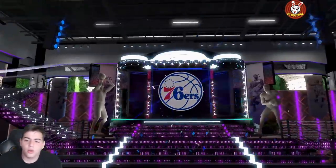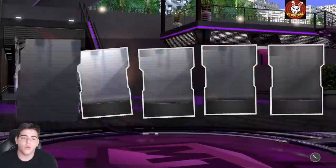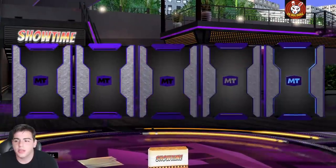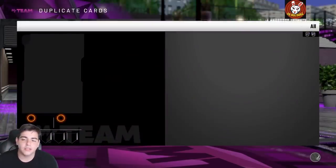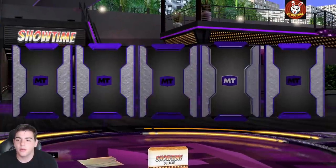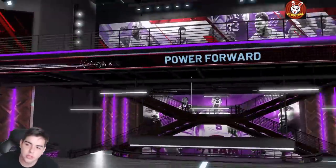Should I just buy VC? We got Sean Bradley, 95 overall — Sean Bradley is definitely goated. Let's pull one of these smaller ones, they're 7,000 MT less. We get a sapphire — oof, the pack odds are not it. I wonder if anyone has pulled GOAT Magic Johnson yet. We're already down like 50k. Oh my god, this is bad. We did pull every diamond, so I guess that's a W, but you have to wait the whole animation.